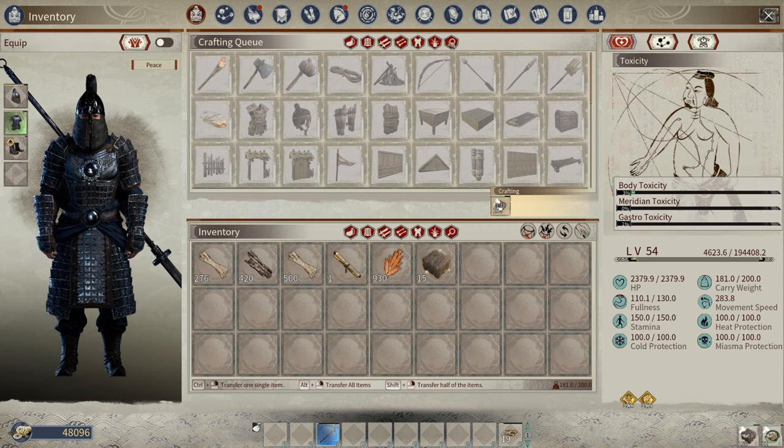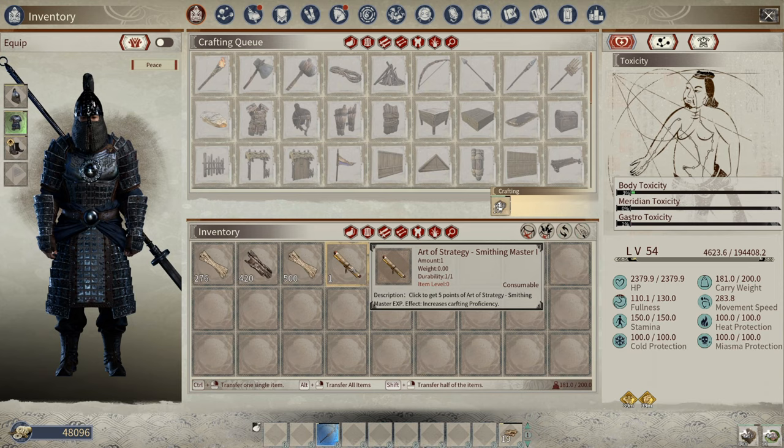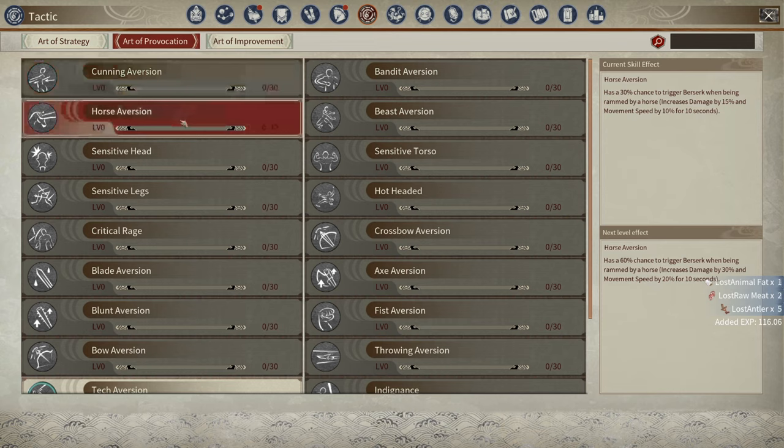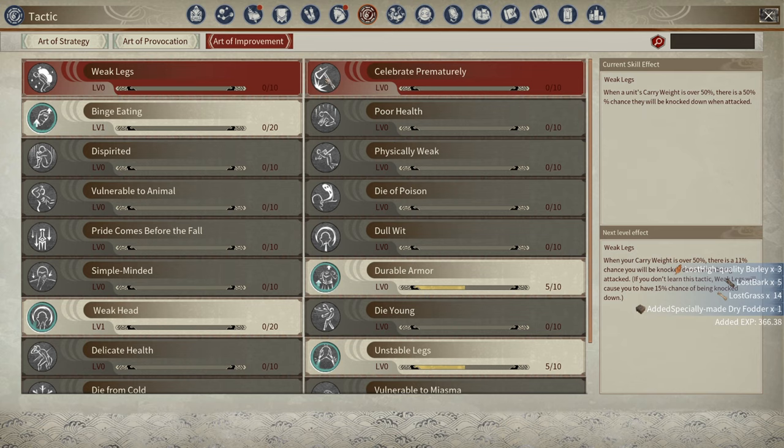There are different scroll types. The gold scrolls are all going to be Art of Strategy. Art of Provocation scrolls are these tape-looking square items, and I think those are only from instance treasure map loot. Art of Improvement are going to be a black scroll.